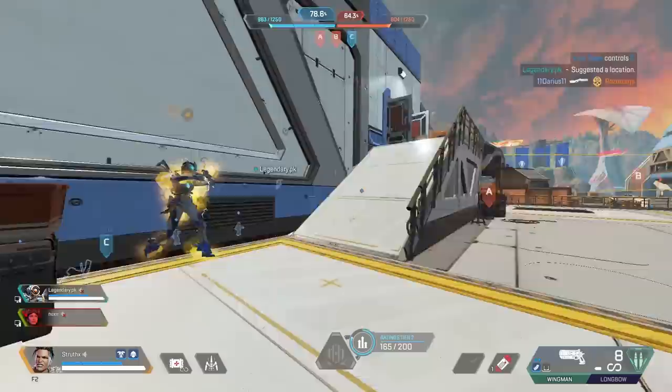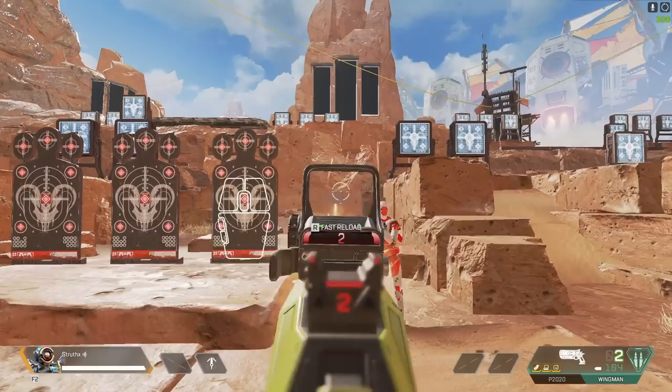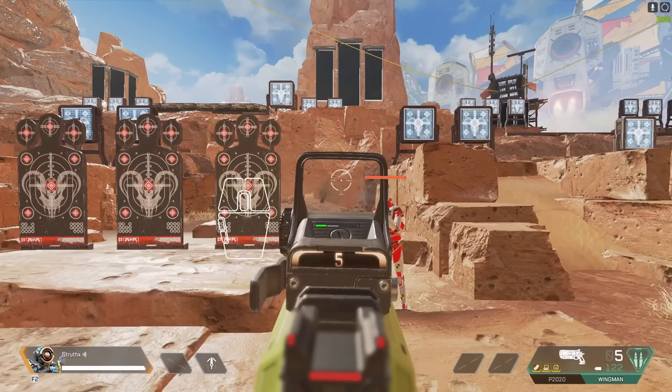The absolute best thing you can do to improve your flick shot accuracy is to aim deliberately and to have intention behind every shot. Firing a semi-automatic weapon at the maximum fire rate is often a trap. Most games will allow you to queue up your shots, so if you click just before the weapon is ready to fire again, the shot will still go off, but not when you intend it.